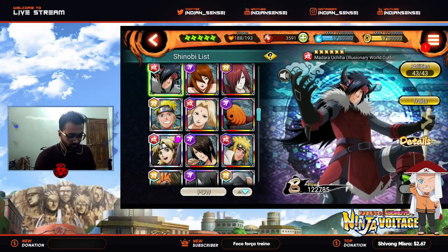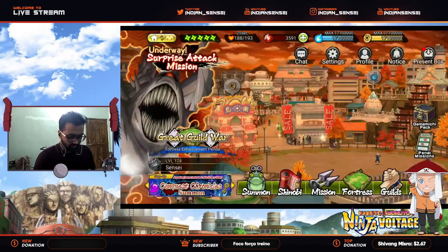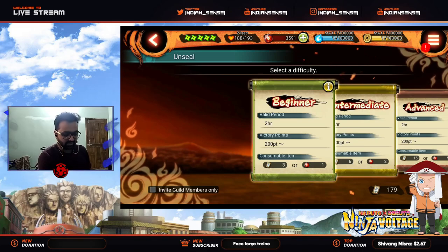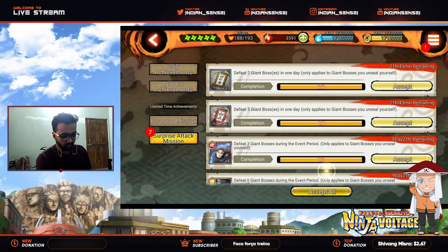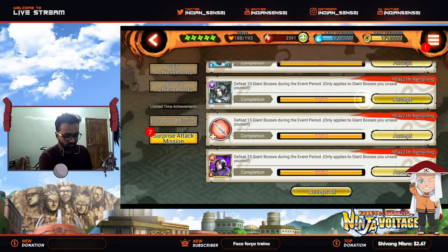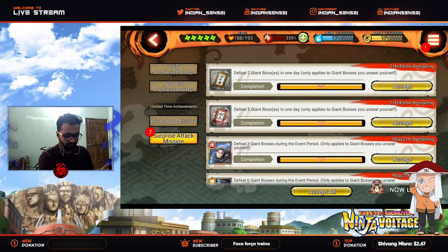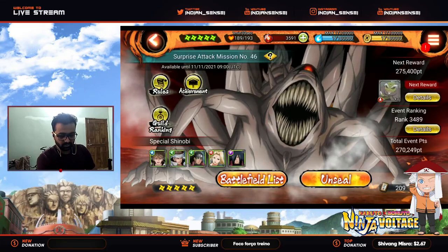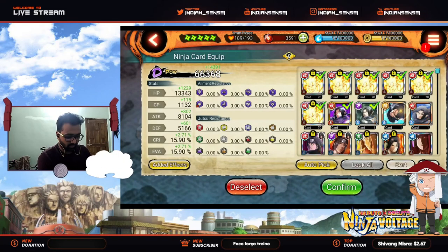This time you can get the Itachi skit before the rankings. What you have to do is just play SAM beginner missions - like 25 times. You have to unseal it yourself, not join others. Play like 25 times and you will have the Illusionary World outfit Itachi kit for free. 25 games hardly takes like 5 to 10 minutes and I already played 25 games so yeah, we have the kit.